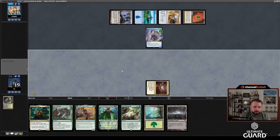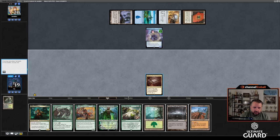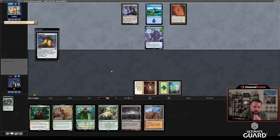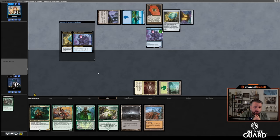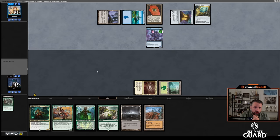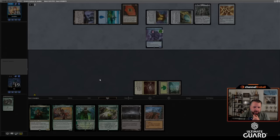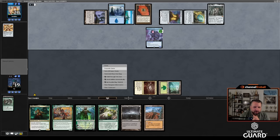Turn-two Cannoneer. I'll eat the Mind Stone with Deathrite and pass, trying to cut J Bro off a little on mana. But we're pretty done. Coveted Jewel — probably not going to be able to beat this. Look at this hand. You know what, this is enough. I'll let J Bro play his last spell, presumably he's got one more, and then all right — we're not beating that. Game over.